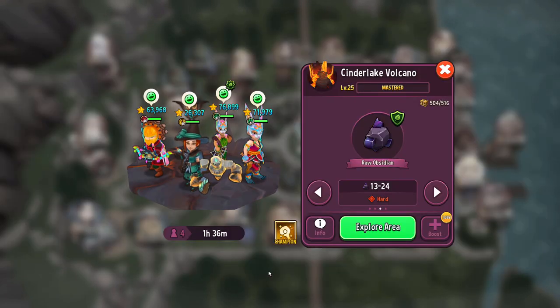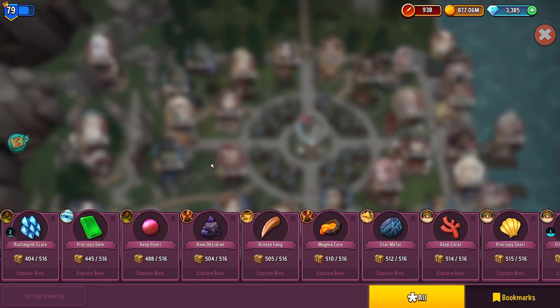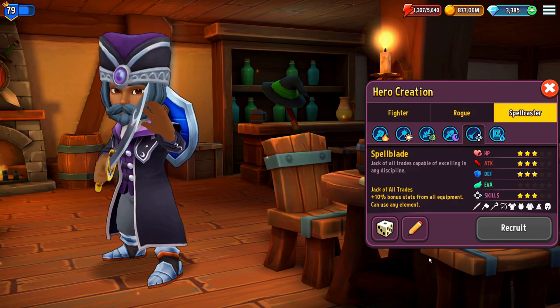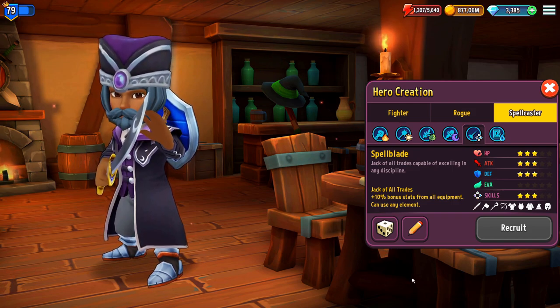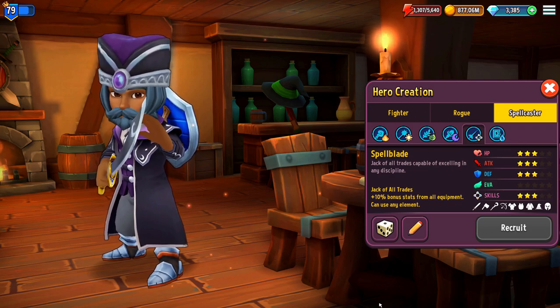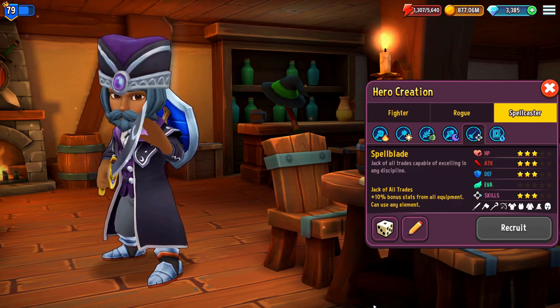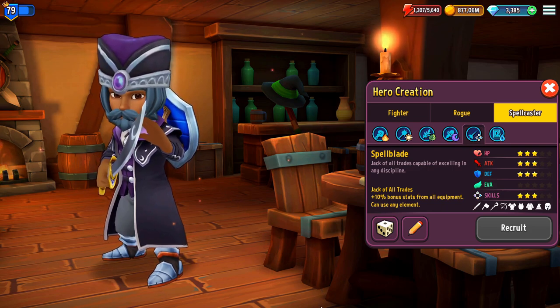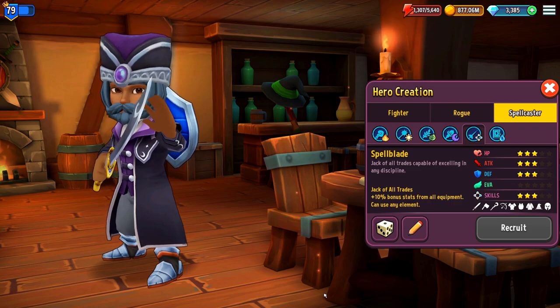There's one outlier regarding elements: the spellblade. Spellblade is the T5 spellcaster class and it can use any element on equipment and can also damage all elemental barriers. They don't deal 100% to elemental barriers though, because that would be OP. They damage elemental barriers at 30%, which can be enough. But ideally you want to pair that with a hero with the correct element. Since spellblades are special in that sense, I would suggest having at least one to three spellblades in your roster, since they are so flexible and can help out with any elemental barrier.